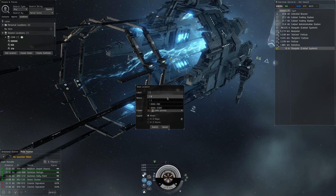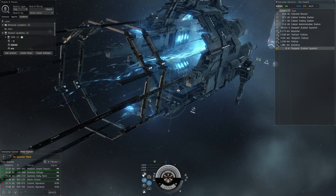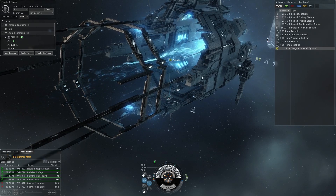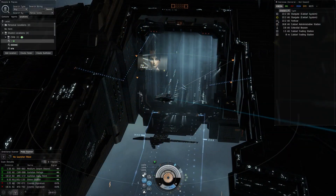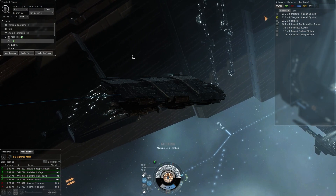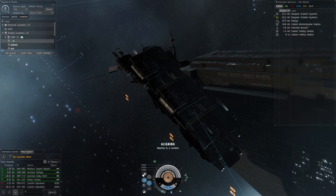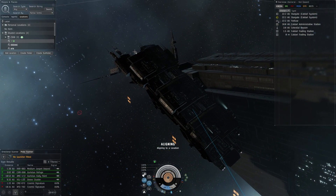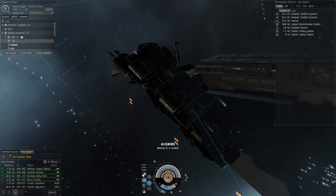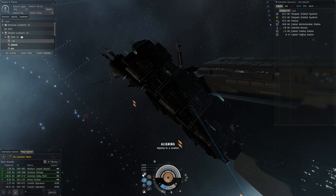Now add a location bookmark and name it so it's always going to be at the top of your bookmarks list. Then go back to station, switch back to your jump freighter, and align to the nav bookmark we just set. Make sure you're getting three-quarters speed — that's what you want.